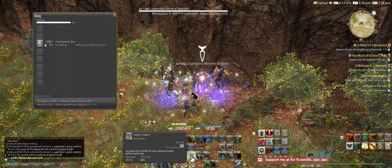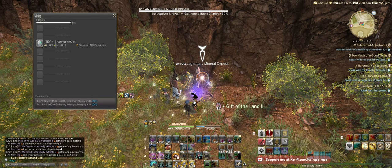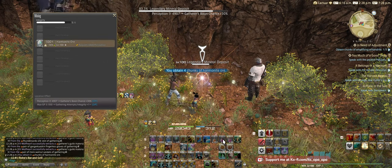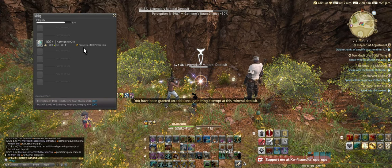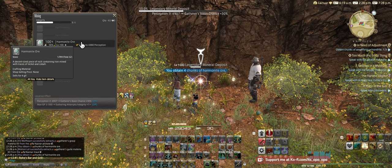For Miner it's King's Yield 2 and Mountaineer's Gift 2 — the same abilities, just different names. We'll gather twice, then use our Solid Reason. No Eureka proc — dang. That's okay. We'll just gather the rest here.